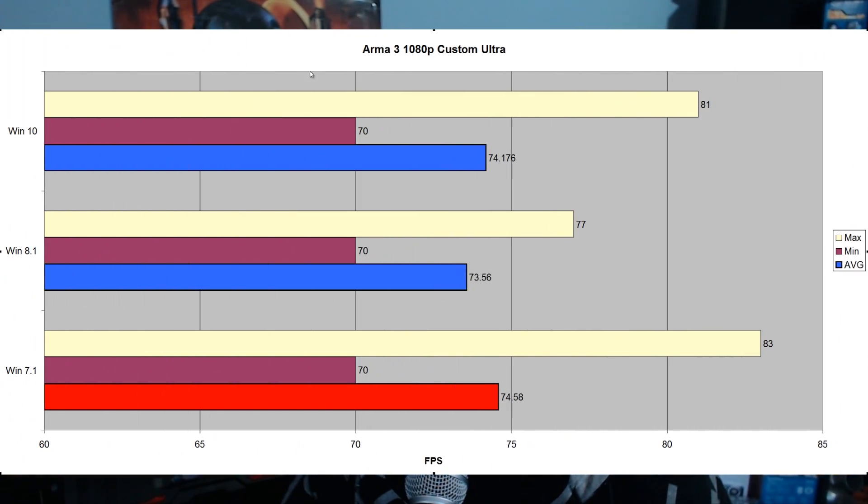Moving on to Arma 3 at 1080p custom ultra: Windows 10 scored 74.176 average FPS versus Windows 8.1 at 73.56 FPS versus Windows 7.1 at 74.58 FPS. Windows 7.1 got the victory, but there really wasn't much difference — you could put this down to variance, and the OS won't really make a difference in that game.